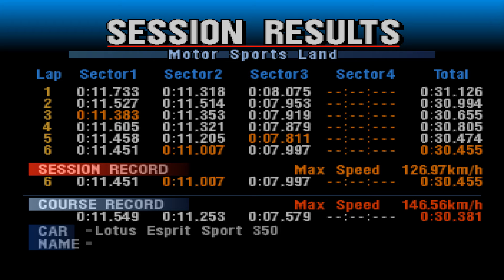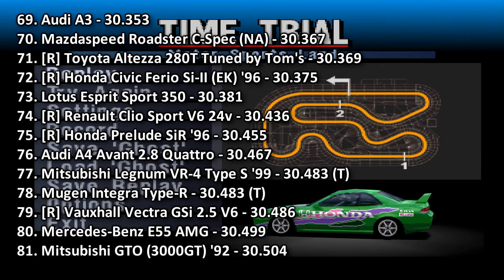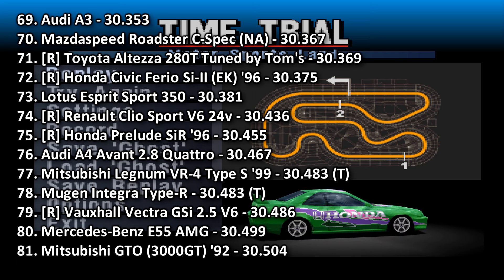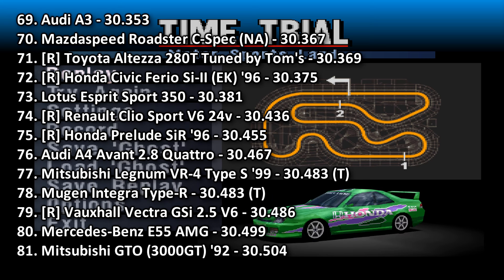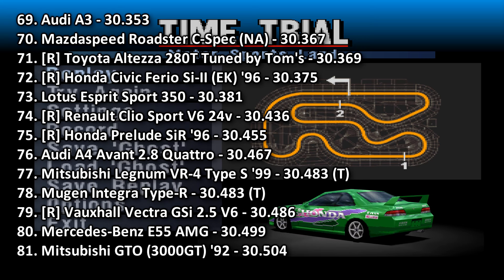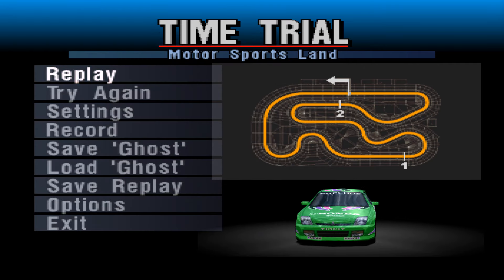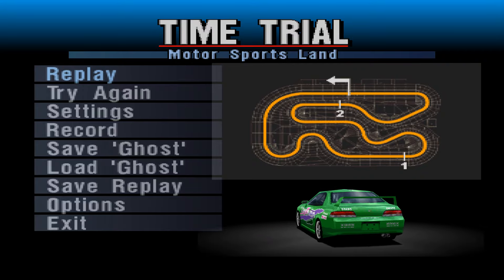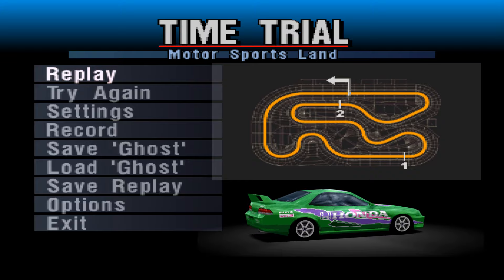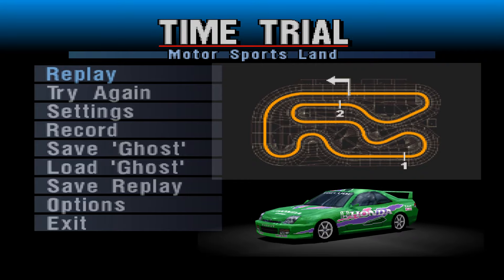I think there's 0.2 in there, but 30.455 will place it in 75th place. It is quicker than an Audi A4 Avant, Mitsubishi Lancer, quicker than the Mugen Integra Type-R which I forgot about, quicker than the Vauxhall Vectra — thank God — quicker than an NA Mitsubishi GTO and a Lancia Stratos. It's only fractionally slower than a Renault Clio Sport and a Lotus Esprit Sport 350, which through most of the lap it was keeping up with — it's just that final straight where the Esprit has well over 600 horsepower. Slightly slower than the Civic as well, which is a quite similar car although I think that was turbocharged, so you can see the difference there. Turbocharging is definitely what you want for this track.